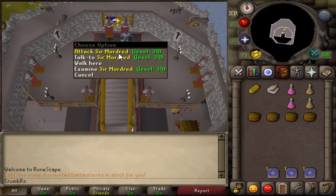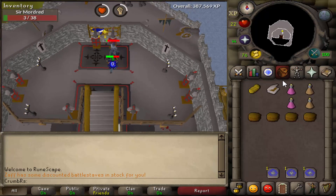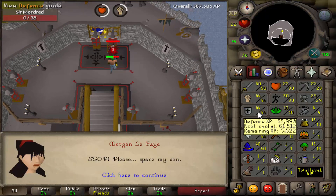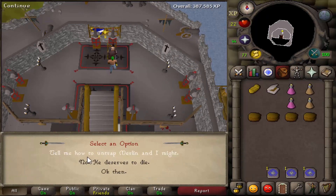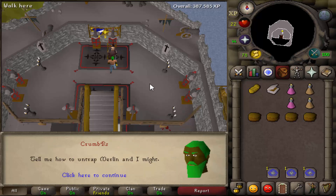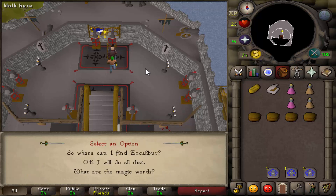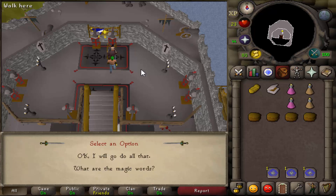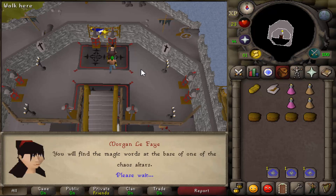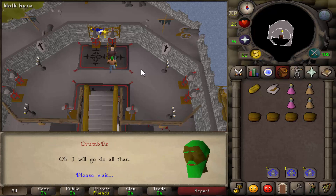We'll be on the top floor. Go ahead and attack Sir Mordred. Once he's bested, you'll get a dialogue. Say, tell me how to untrap Merlin and I might, option 1. Say, so where can I find Excalibur, option 1. And ask, what are the magic words, option 2. Say, okay, I will go do all that, option 2.